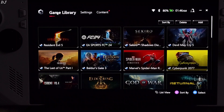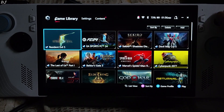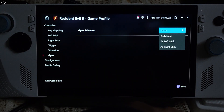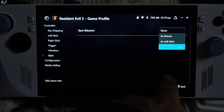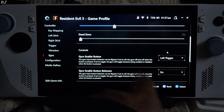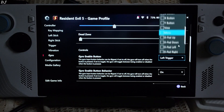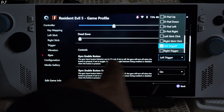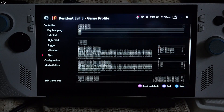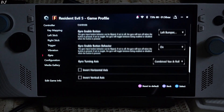After doing that, just click on Game Library. From here, select the game for which you want to configure the controls — I will do this for Resident Evil 5. Press the X button, then click on Gyro. Now we need to select its behavior. Click on the drop-down bar: we have access to mouse, left stick, and right stick. I will select right stick as I'll be using the gyro-based controls to look around. Scroll down to Gyro Enable Button. When you press this button, gyro controls will get activated. I have it set to left trigger, but with this new update we can assign multiple keys. I will also select left bumper, so now I just need to press either left bumper or left trigger to activate the gyro-based controls.